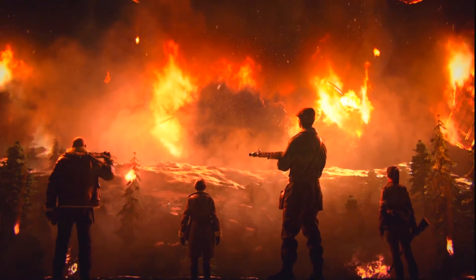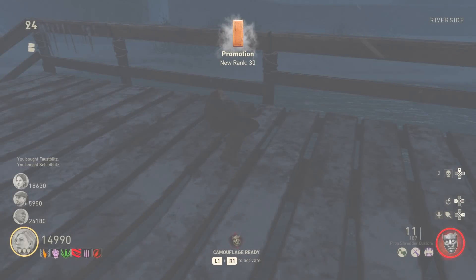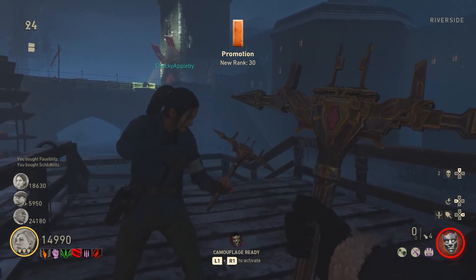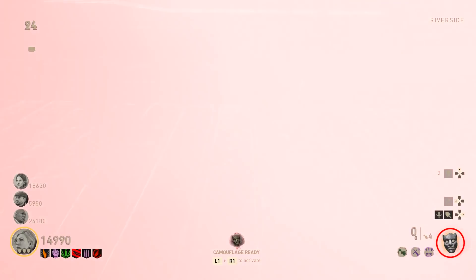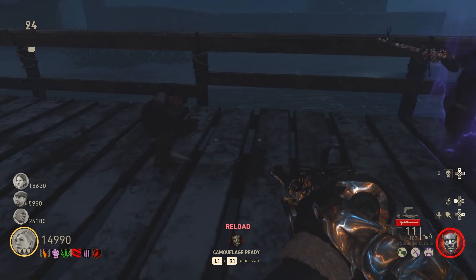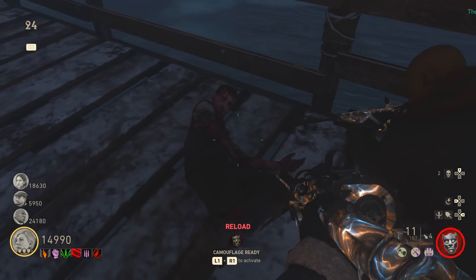Hey guys, what is going on? My name is NoJ456, and today we are going to be running through the Call of Duty World War II Final Reich Easter Egg — the hardcore side of the Easter Egg, not the casual side. You have to basically do the casual side to do the hardcore side at the same time. They're one and the same thing.